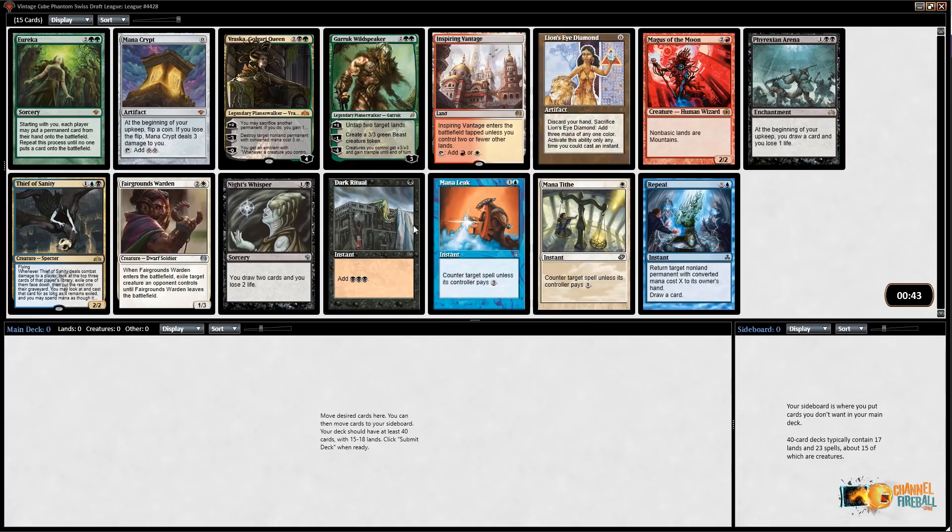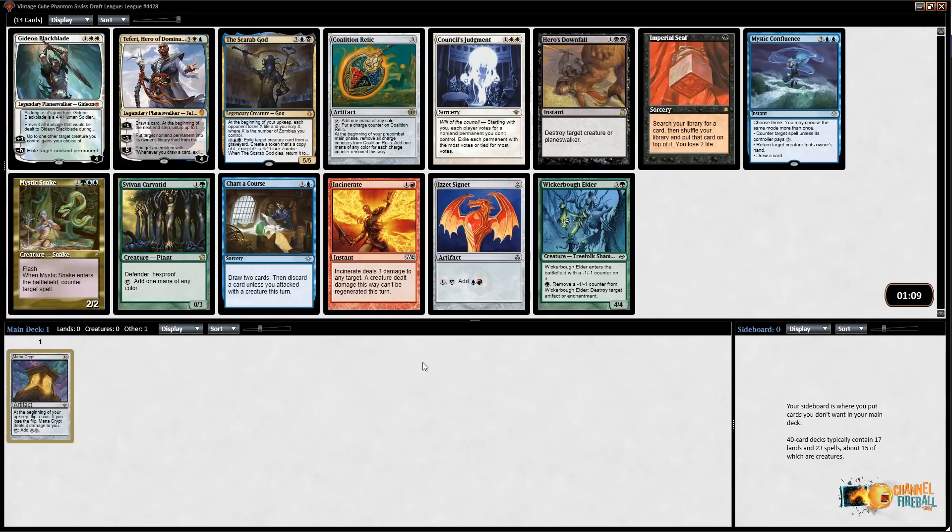We've got Mana Leak as well — decent card. Knight's Whisper... ooh, we'll see if Dark Ritual can wheel. There's Dark Ritual and Lion's Eye Diamond, so it's possibly one of those wheels, just in case we draft storm — not saying I will or won't, but we've got options. After starting with Mana Crypt, both Coalition Relic and Izzet Signet are quite up my alley. Izzet Signet is powerful because it's the best signet — red-blue is the best color pair — but Coalition Relic I think is just a better pick, especially when I don't know which direction I'm going.